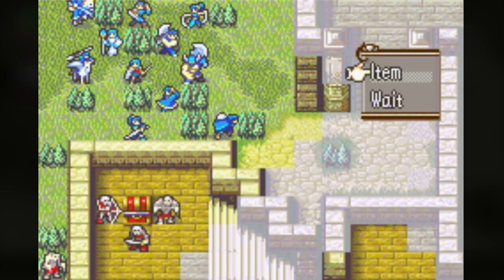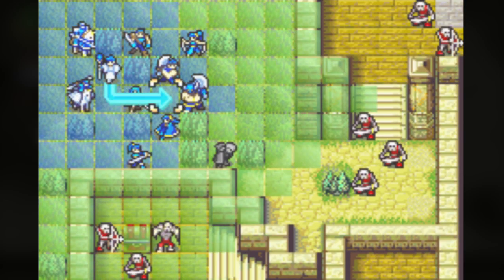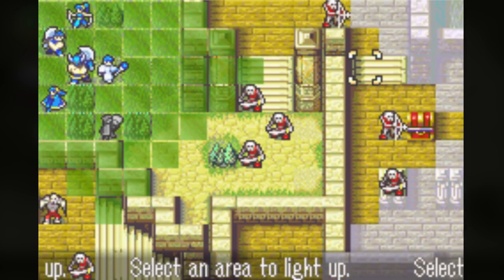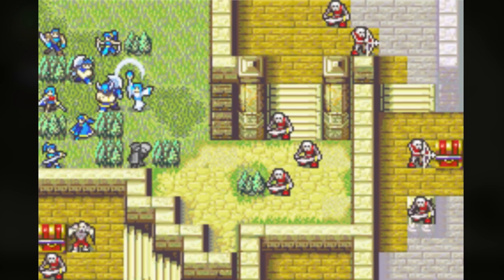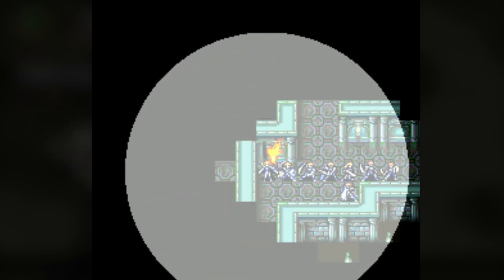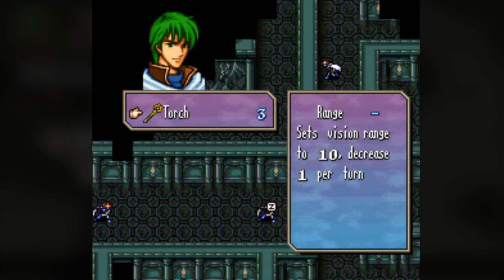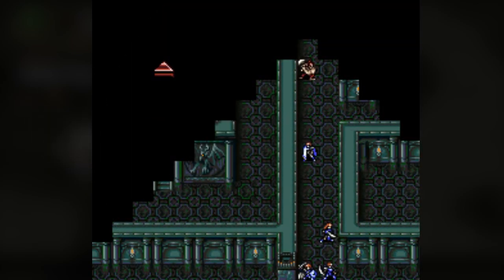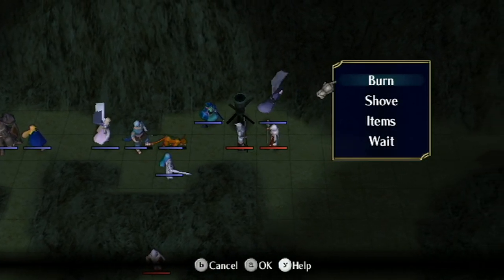Besides a thief unit, another way to increase your field of vision is by using a torch item or torch staff. The torch item will temporarily increase the field of vision of the unit that used it, and its effect will decrease at a rate of one tile per turn. The torch staff works the same way, except in some games you can cast the vision increase at a fixed spot within the unit's staff range. Usually they will increase field of vision by four or five tiles, but in FE5 it increases it by ten. In both Radiant Dawn and Engage, there are obstacles called watch fires or beacons placed throughout some Fog of War maps; they can be lit or extinguished by units, and when they are lit they will light up the surrounding area, making it visible.